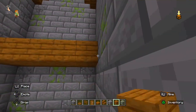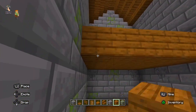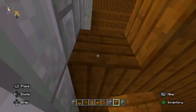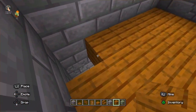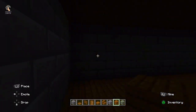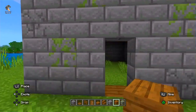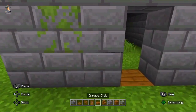So our three rooms are ready and complete. There was some darkness, but you need to fix that. This is lighting our granny house, so you need to build the lighting like this.